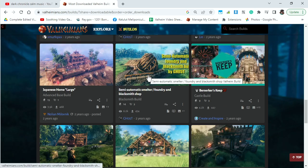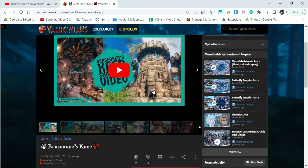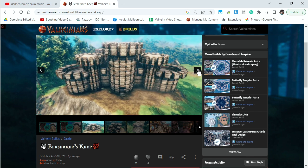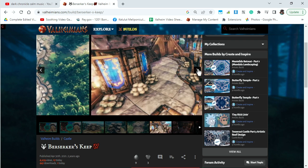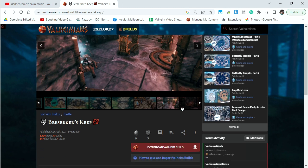Some of them are furnished, others are empty — you kind of have to look at it closer. Like, let's look at this Berserker's Keep one. Looks pretty cool, right? Really beautiful. That looks so pretty. I want to see what that looks like. Let's download it. This is by Create and Inspire.